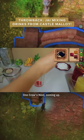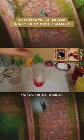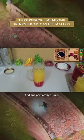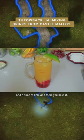One Crow's Nest coming up. Strawberry sauce to the bottom of the cup, about one half inch. Fill with ice. Add one part orange juice. Fill the rest with pineapple juice. Add a slice of lime, and there you have it.